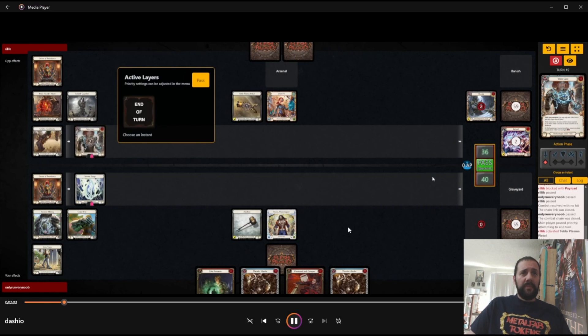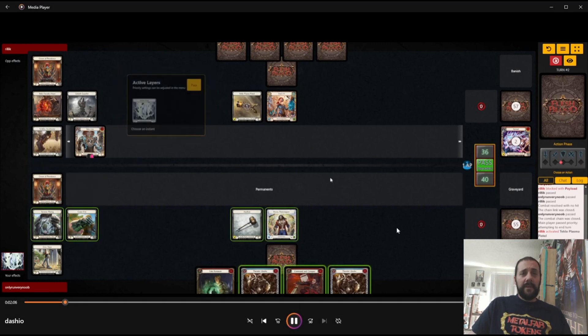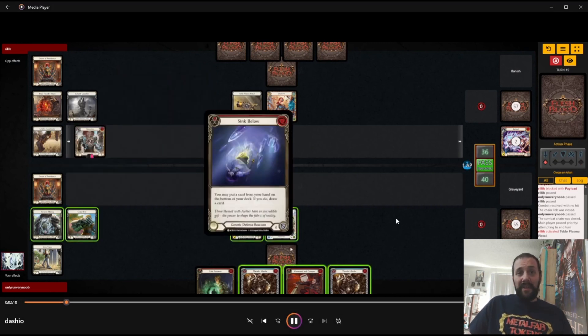They load the Pistol and just play a Teclo Core. So we get to keep our full hand, but it's not very great. We can make a Surge and then throw Command and Conquer for six.